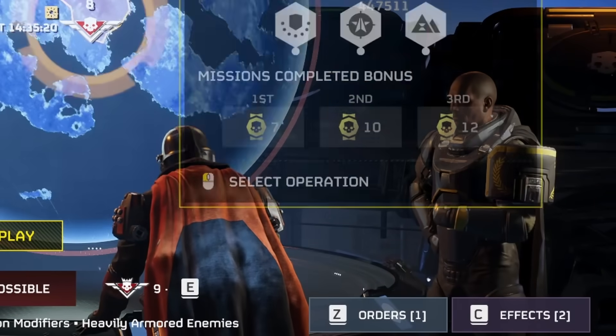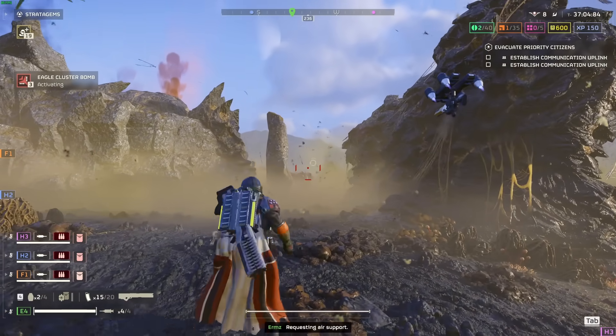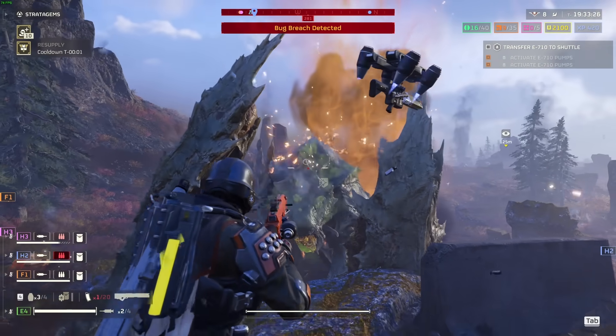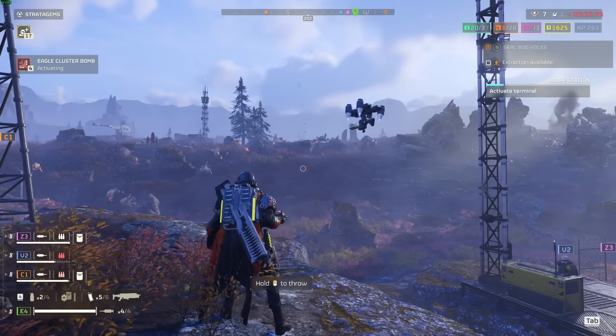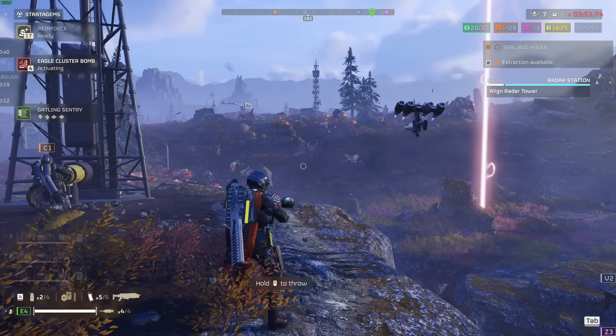As you increase the difficulty, there will be more mission and environmental modifiers — such as your call-ins taking twice as long, or perhaps the brass testing a new experimental weapon you can deploy on the field for free, or even your call-ins getting scrambled. So when you think you're deploying an ammo resupply on your team, you're actually calling down an orbital barrage on your position.